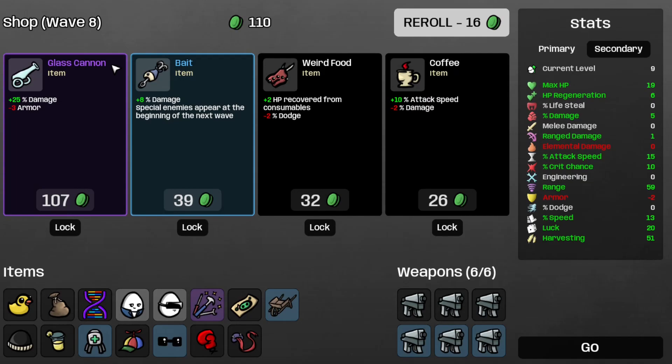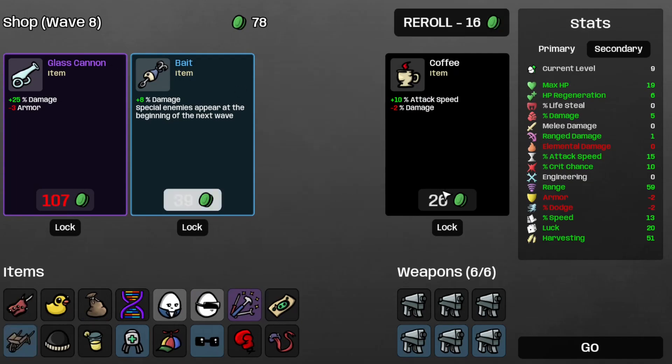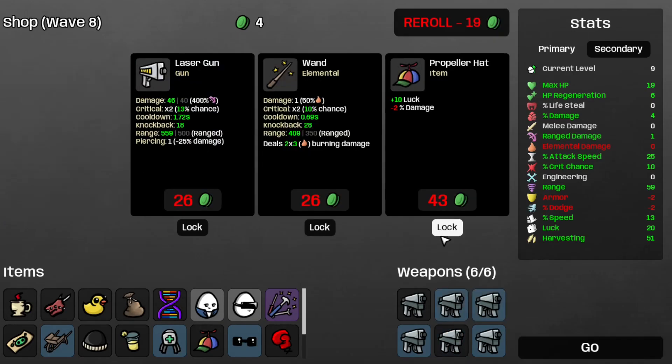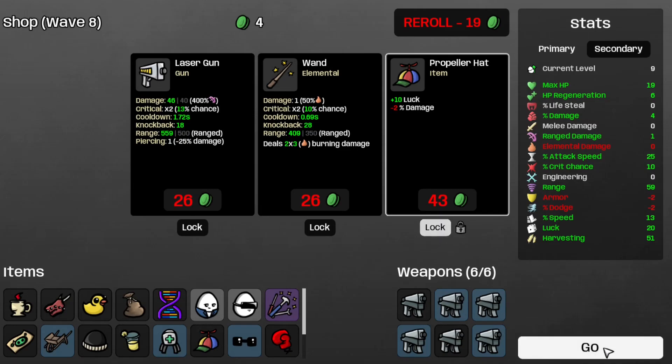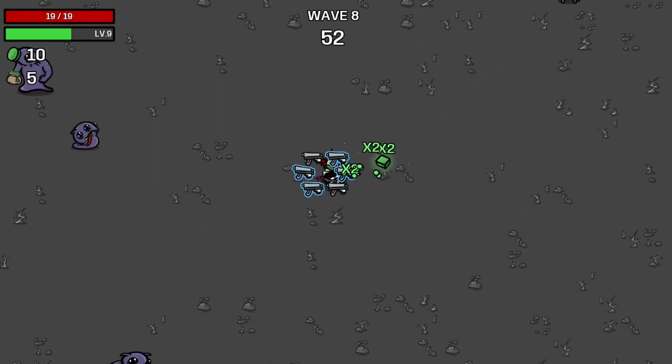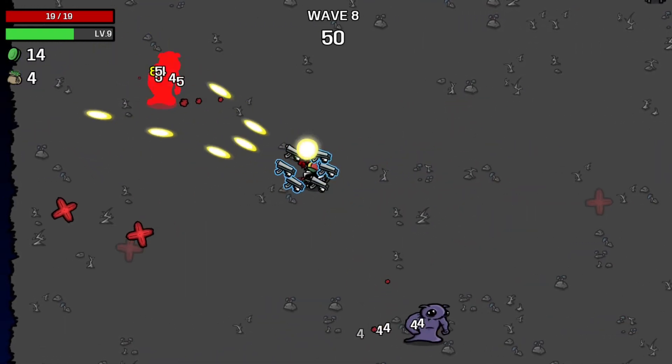I don't think I want that glass cannon, but I'll take the weird food and the coffee for later. Reroll, take this SMG. Save the propeller hat for later for more luck, and move on to wave 8. Those seeds are dying pretty quickly, so that's good for me.